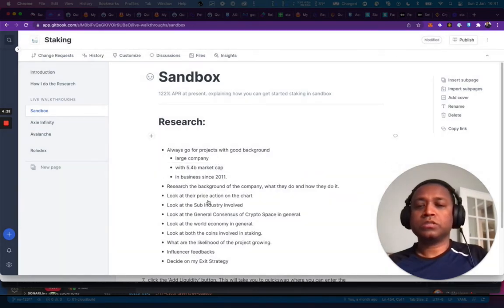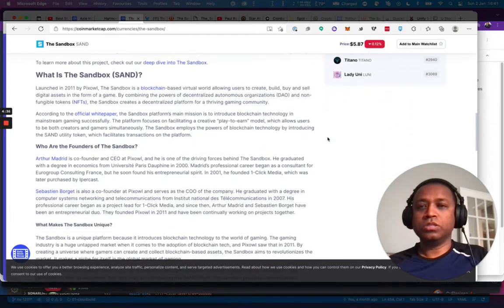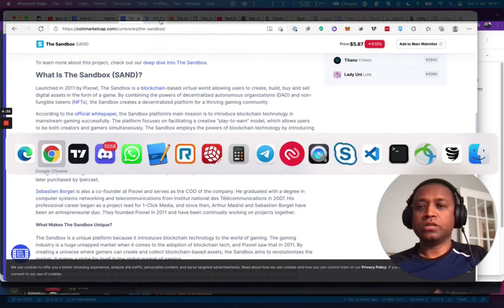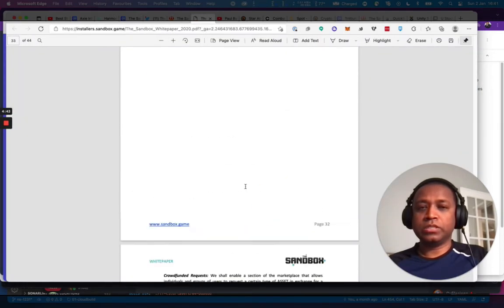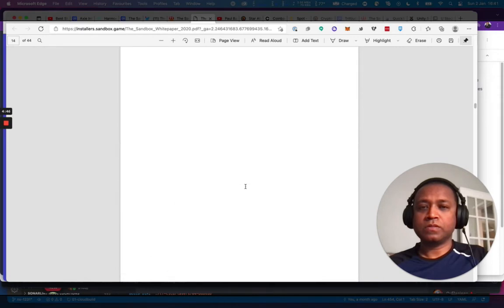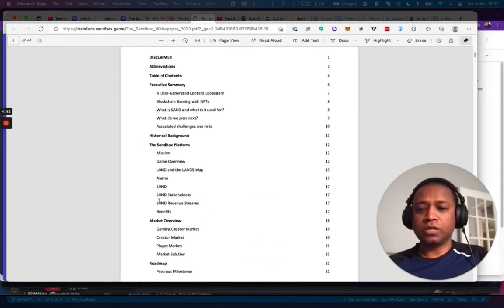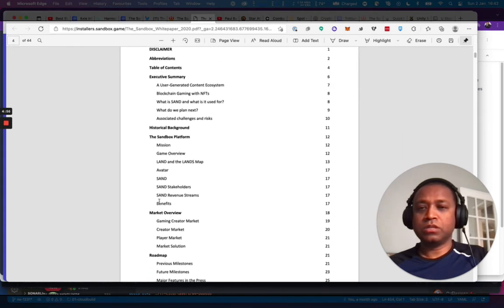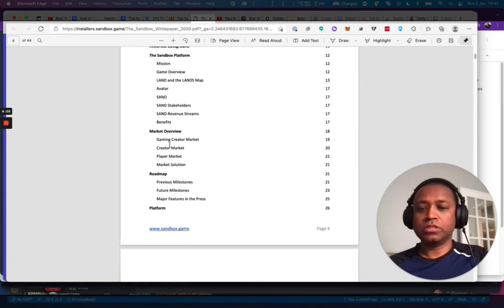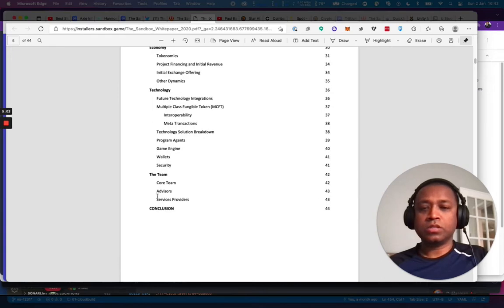We need to check the background of the company and who they are — is it doxxed or not? Do we know who the founders are? Let's look at the white paper. Looking at the team section: Arthur Madrid as CEO, Sebastian Borgett as CEO/director, and Marcelo Pablo Iglesias listed as inventor of the Sandbox game, plus Lucas Trueberry.